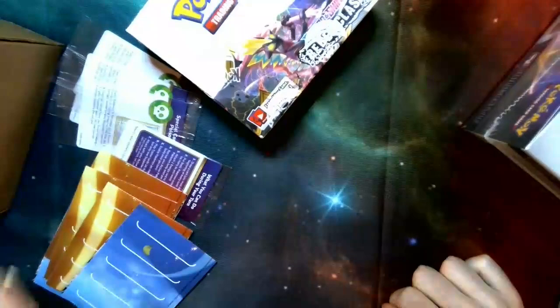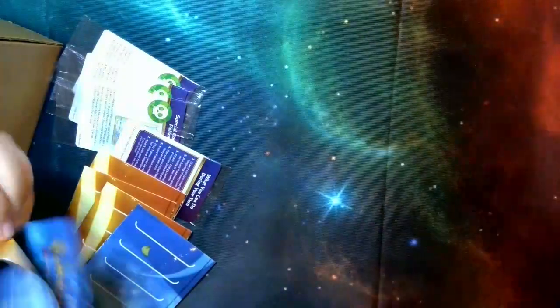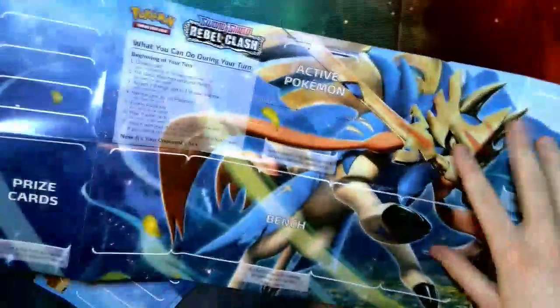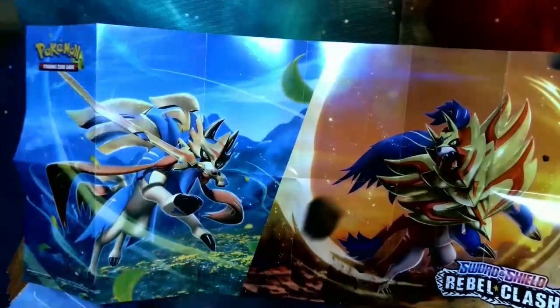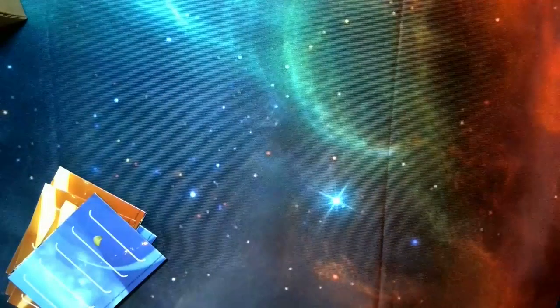What do we got? It looks like this time, just in time for us to do pre-releases, they've included a mat. Definitely useful for beginners if they can play, but that would be great if we could host our pre-releases. Double-sided. Yeah, that's kind of cool. Too much glare. Let's open one of these.